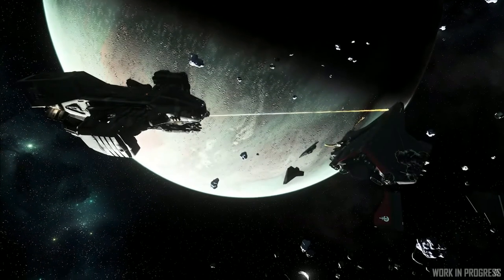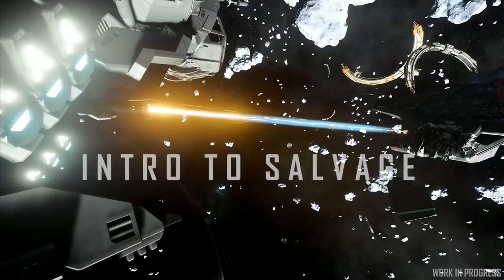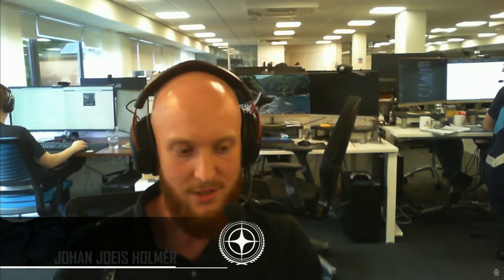I'm excited about players playing this and salvaging wrecks of ships in the PU. So right now, when you destroy a ship, that's kind of it. That's where salvage comes in, where we sort of extend the life of the spaceship. We want you to be able to find destroyed versions of these, look at them in ways you would never have seen them before, and have this extra gameplay with them.